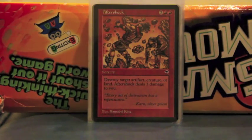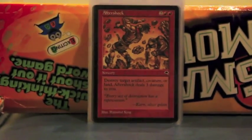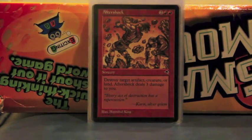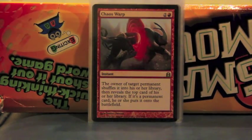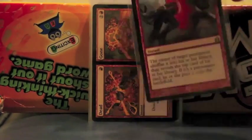Aftershock is simply one of the only good mono-red removal spells that can Destroy — destroyed a creature, an artifact, or a land — and it does three damage, which is actually a good thing sometimes to get me on an odd number of life for Hidetsugu. Then we have Chaos Warp, which is just another way of getting rid of an annoying permanent — or a general specifically, because it puts it in the deck and then reveals the top card. You hope they shuffle well and don't get the general back.